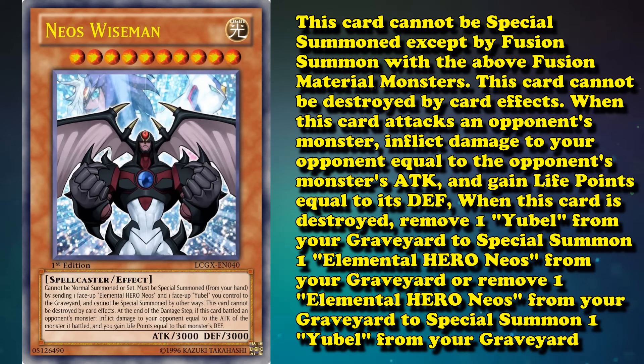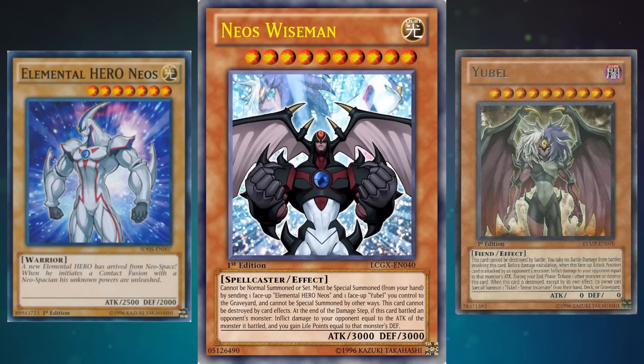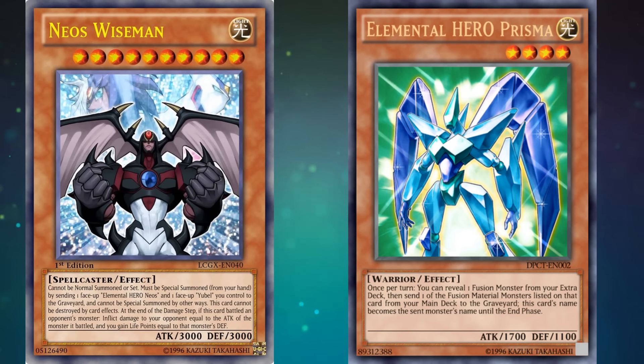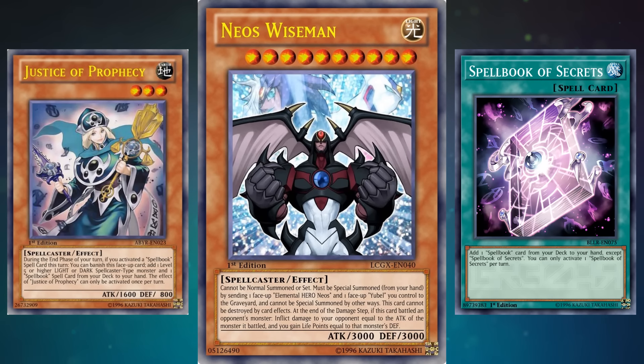So what's wrong with it? Just its terrible summoning condition. You need to have both Elemental Hero Neos and Eubel on the field, plus this card in your hand. Both Neos and Eubel are over level 7 monsters, so they either need to be tribute summoned or cheated out. But you can use name changer cards like Prisma to copy Neos' name and just worry about getting Eubel on the field. The problem is just having Neos Wise Man in your hand as well — there's no easy way to search out Wise Man outside of Justice of Prophecy, and Justice of Prophecy requires an extensive spellbook engine. It's just way too hard to build a deck that can get out Neos and Eubel while also searching out Wise Man. It would be so much better if Wise Man was just a fusion monster.